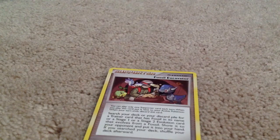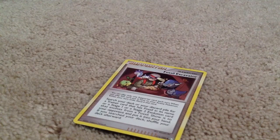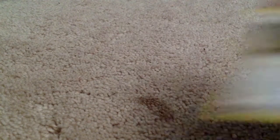Pretty normal card, except for right here. Pelipper and Cranidos — correct me if I'm wrong in the comments — are looking at what this guy dug up. Then Turtwig, on the bottom left corner, is looking at a little spike. I thought I saw a signature, but it wasn't.